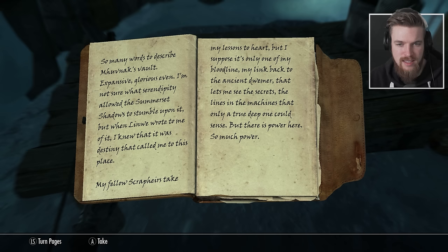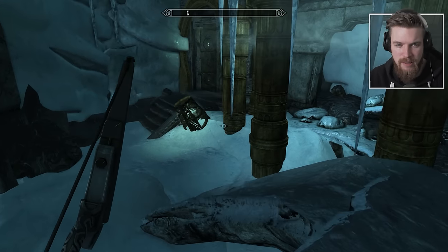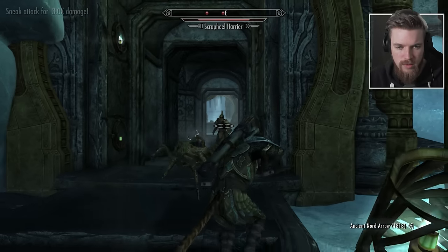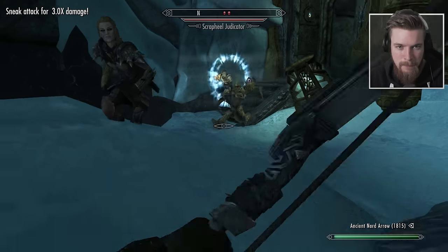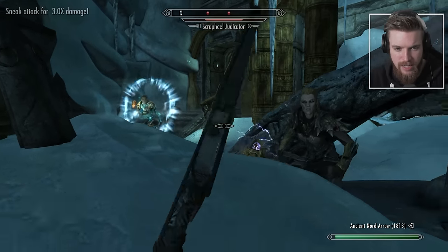There are actual Dwarven enemies here — not spirits like the last dungeon — and they have leveled weapons. This guy's carrying an ebony mace. Katia's stealth has meant we're not getting detected, though it's really annoying that she's following me so closely. We come across a high elf dressed in Dwemer armor with a spell tome of Vanish Undead and a staff of Fireballs, but we can't actually loot their armor. Pretty useful weapons for early on in the game.